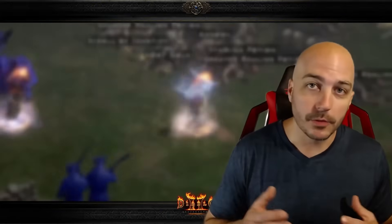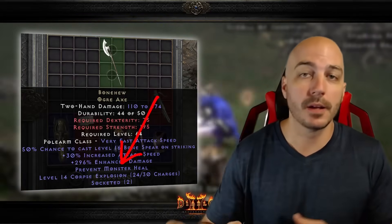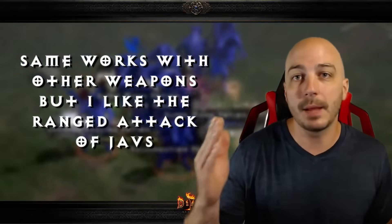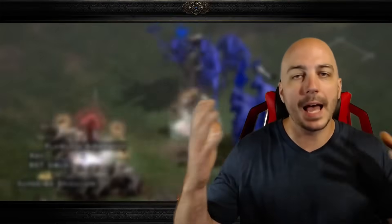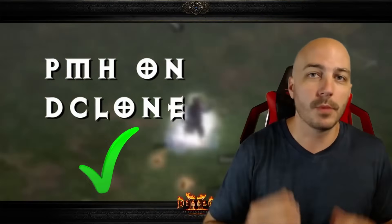A similar way to stop D-Clone from healing is Prevent Monster Heal on a weapon. Very importantly, this does not apply from a Mercenary — it has to come directly from your character. There's actually a simple cheap trick to get Prevent Monster Heal regardless of what character you're using: go to Mala and shop the Javelins there. Look around enough and you'll find one with Prevent Monster Heal on it. Even as a Sorceress, you can equip those Javelins and throw them until you hit — that applies Prevent Monster Heal, and then D-Clone will no longer heal himself. Note: this is a common misconception because it doesn't work on Ubers, but it does work on D-Clone.